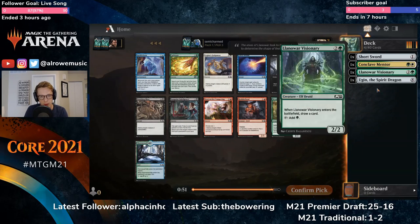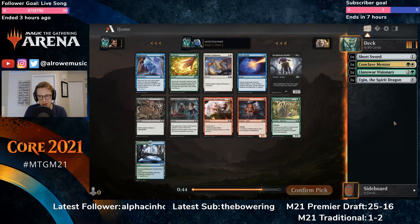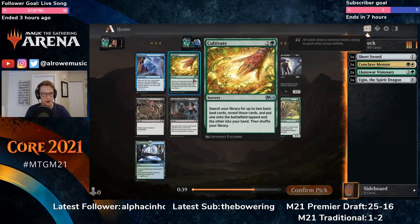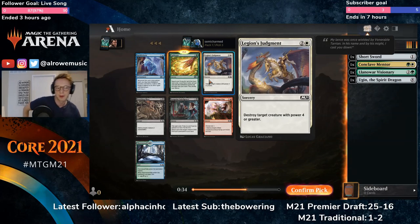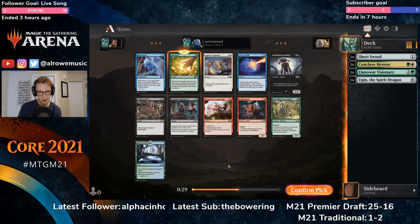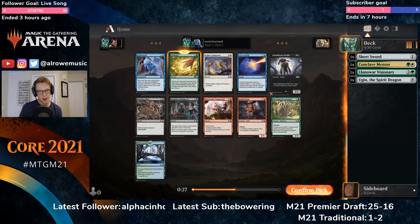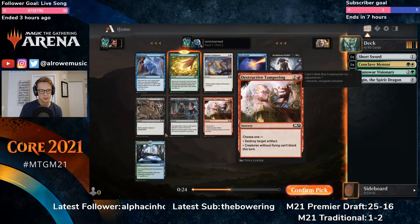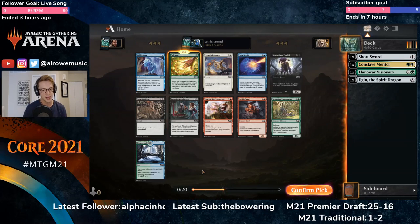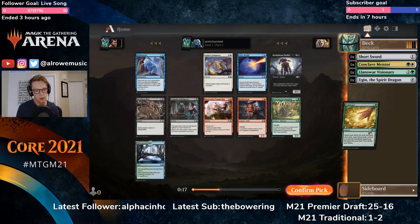Here's a pick: Cultivate or Drowsing Pteranodon. In the Conclave Mentor deck, Pteranodon is pretty good, but Cultivate is pretty good at getting you up to eight mana and keeps us open to maybe playing black or three colors. So we'll grab Cultivate. There's some decent black in this pack — I think we'd be on Deathloom Thalid over Finishing Blow — but I still think Cultivate is where we want to be.